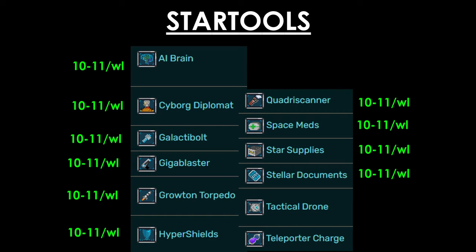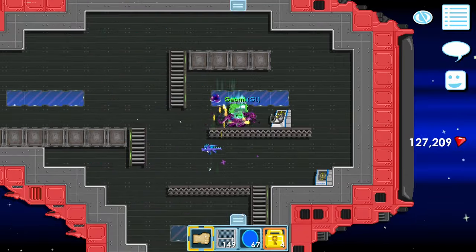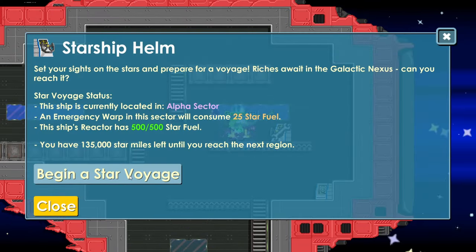All other tools cost 10 to 11 per world lock at the time of making this video, but teleport charges and drones are more expensive. To begin your first mission, you need to walk over to this thing, wrench it, and select Begin a Star Voyage.